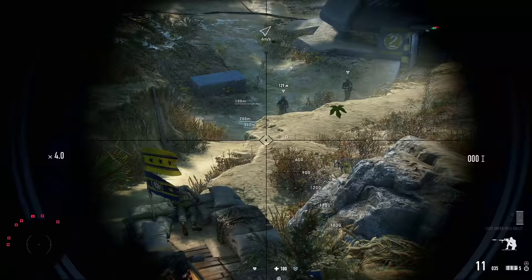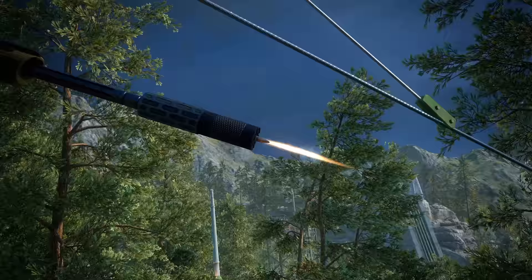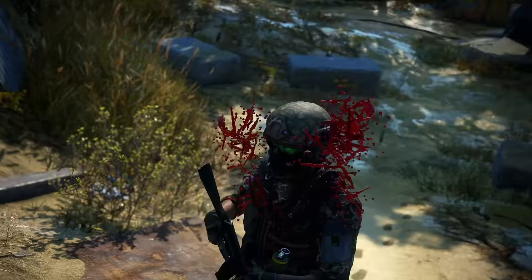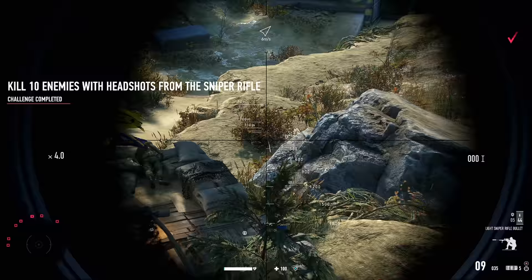Three enemies down by the jammer tower, which is where we need to go next. Could take these out up close but we're in a pretty good spot right now — clean lines of sight on all three targets. Let's do some shooting. Oh come on man — there's nothing left of him. Definitely getting demonetised.